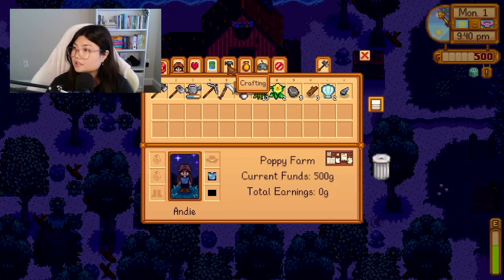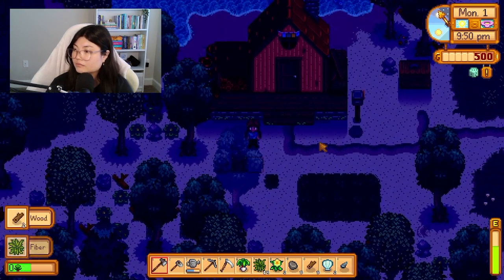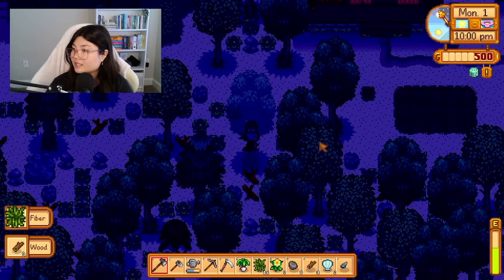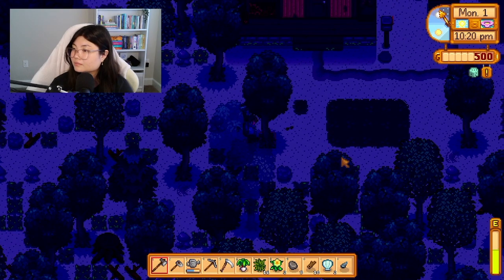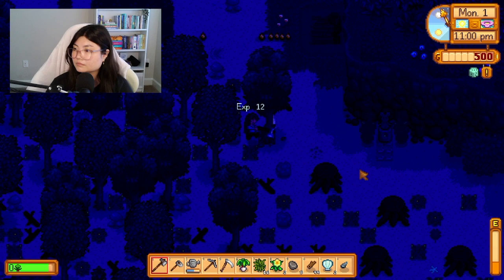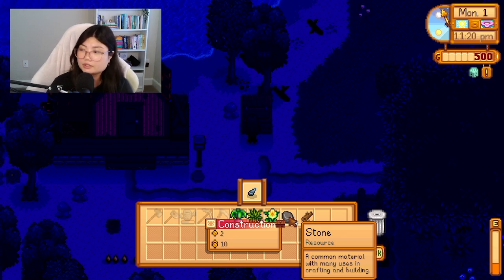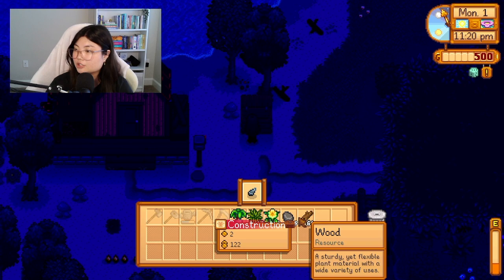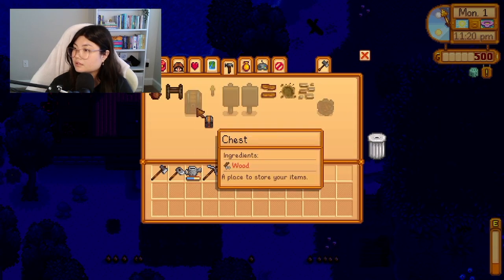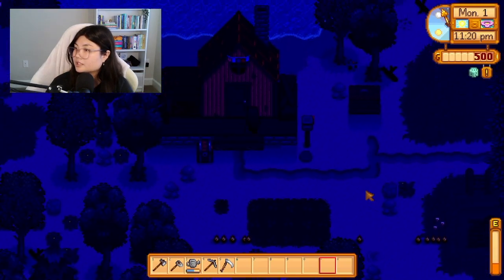I should build a chest. 50 wood? Oh my gosh, that's a lot of wood — I only have five. Well, I have a lot of energy so maybe I'll just do this for a little bit, even though it's so dark. I also have a mod that tells you what you need for the community center — so I was going to sell these, but I need them for spring foraging, and these are for the construction bundle. I'll hold on to that. Let's put this chest here and use all our energy.